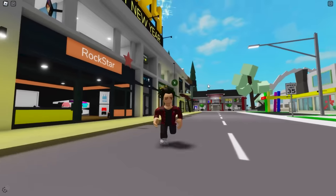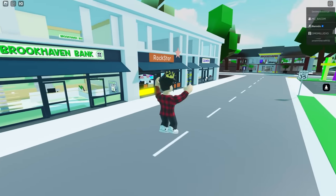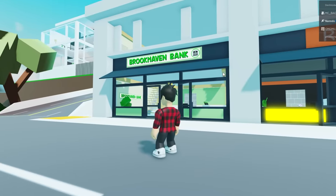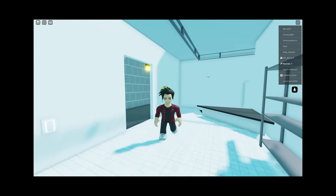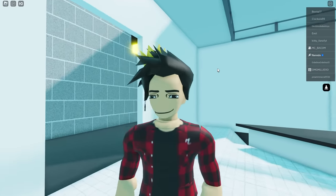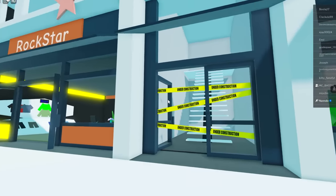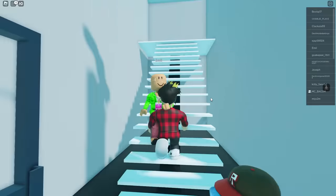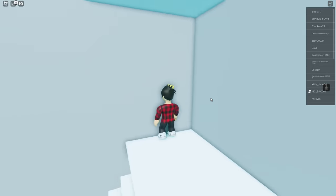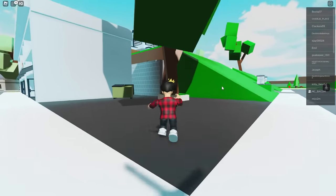Brookhaven stores weren't always like this. If you look at a beta version of the city, there weren't that many in here. A long time ago, there were only these three stores: Brookhaven Bank, Rockstar, and The Cleaners. This one has since been removed. It's basically a place where you could take your clothes to wash them. You can even see how unfinished it was since there were even some tapes written 'under construction' on this door. Doesn't matter if you try going up here as well — there are literally no doors in here still. Here is also where the post office and museum are now.